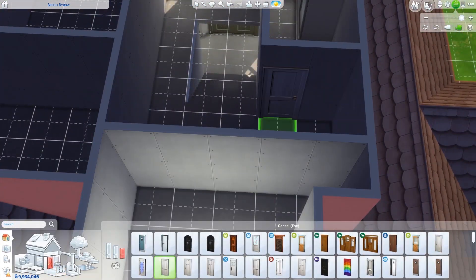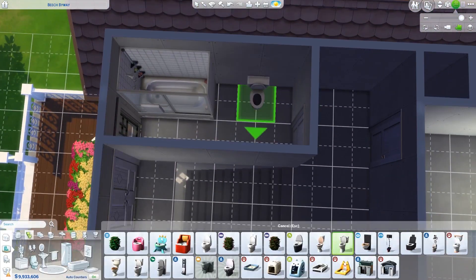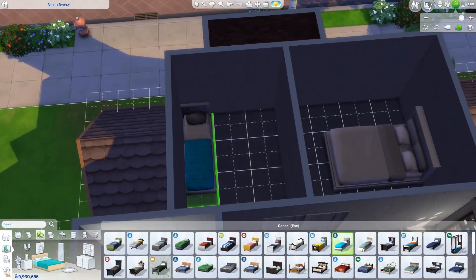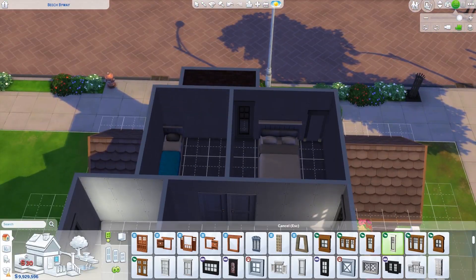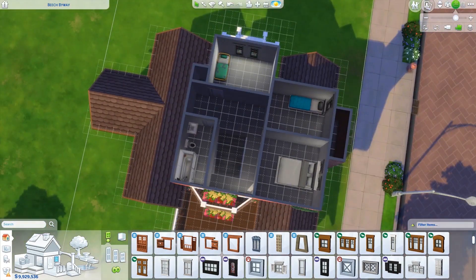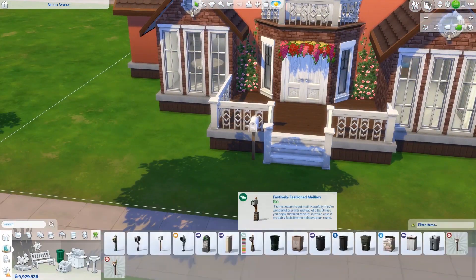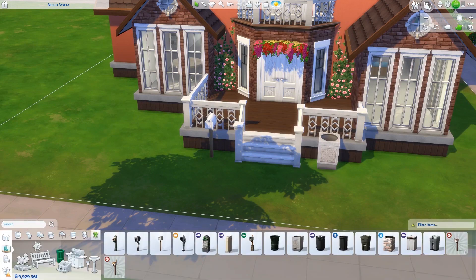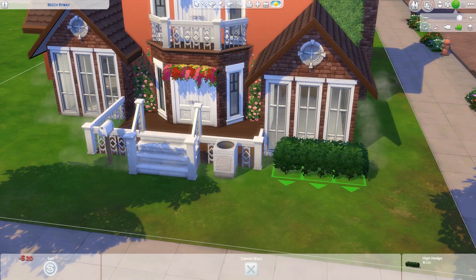I didn't even really talk about this build, so let's talk about it now. It's cute and cozy and I'm definitely into fall and autumn colors right now. I'm trying not to make everything look Halloween-y since Halloween's over, but I still want that fall colorful red, orange, yellow, and brown vibe. It's totally not my normal palette but it feels so warm and cozy and homey — and homey is definitely a good thing.